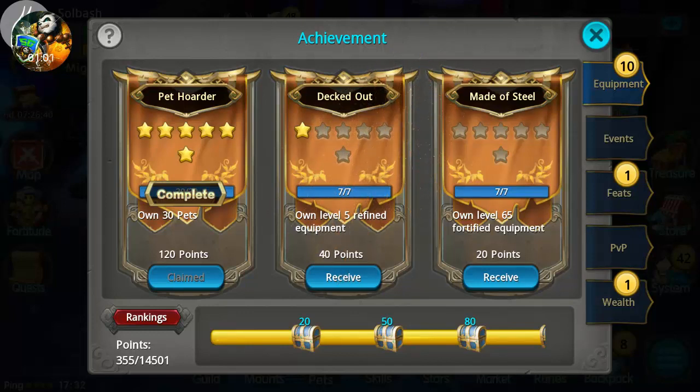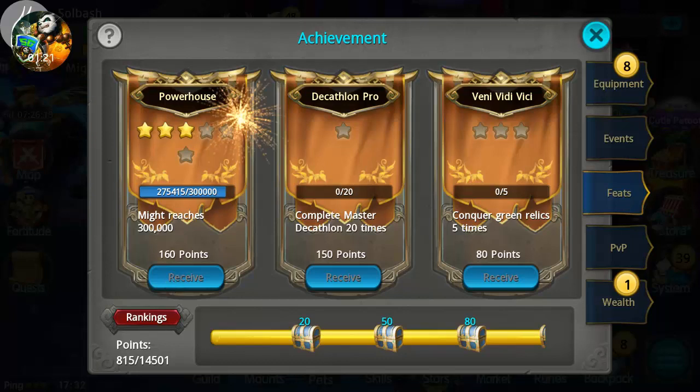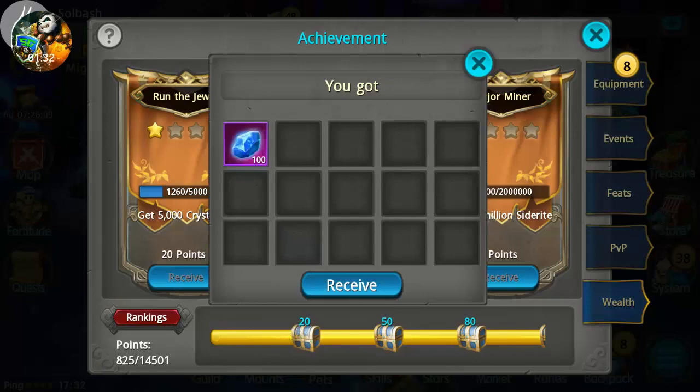We're receiving these — 'Made of Steel' on a little 65 fortified equipment, level 85 fortified. That's the equipment tab, we have eight of those feats. Reach 50,000 might, 100,000, 200,000 — haven't got 300,000 yet, still behind on that. We got a thousand crystals.